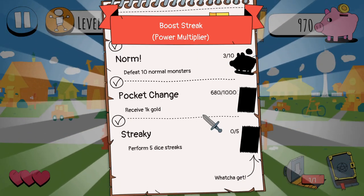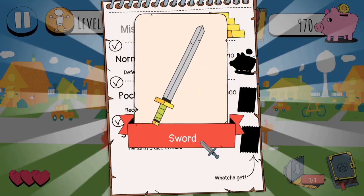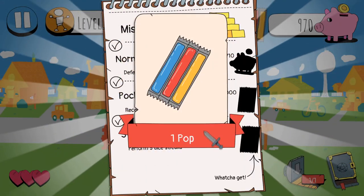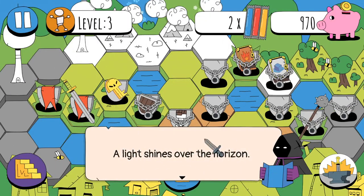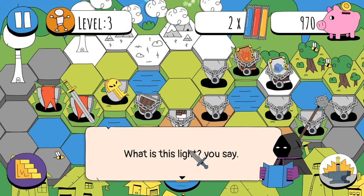Yeah, so each encounter is kind of like a puzzle to solve. Bootstreak, power multiplier. I unlock the sword. And a pop. This is a lot like Guild of Dungeoneering, or like Soda Dungeon.